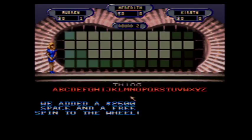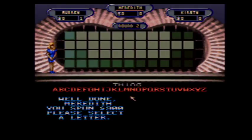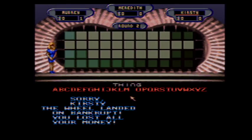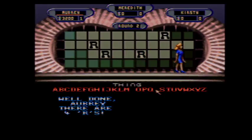On to round two — the $2,500 space is on the wheel, and we'll add another free spin. We're looking for a Thing this time — a big puzzle, a lot of letters, a lot of money to be made. Meredith starts with a spin, lands on $900, calls N — but there isn't one. Kirstie spins and gets a whammy. My turn: I spin $800, call R — there are four R's — quick $3,200.